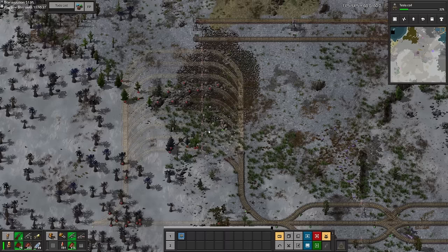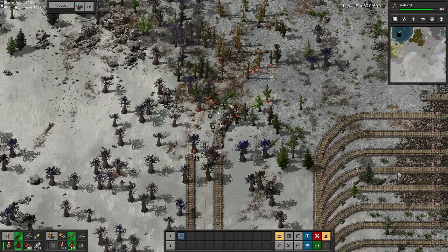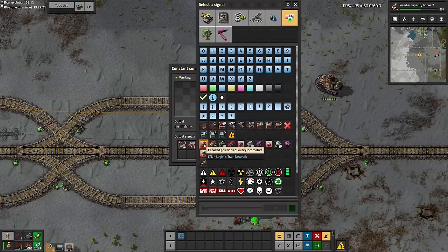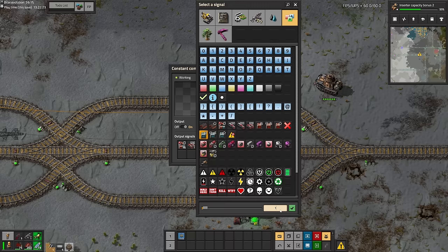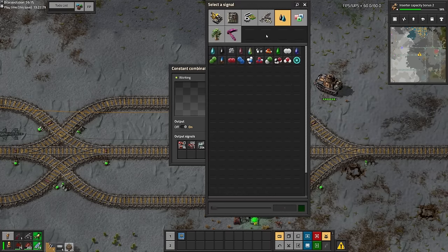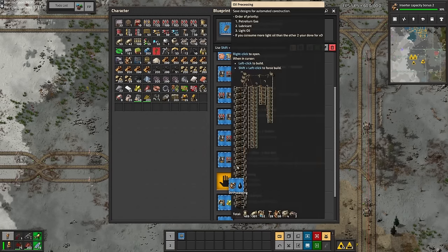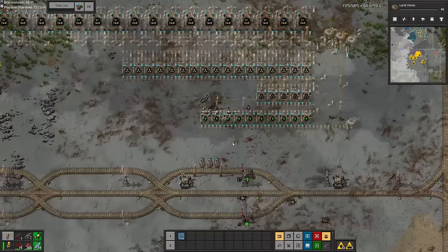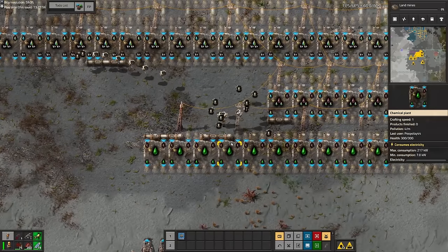The one exciting moment in this process was when I accidentally cut the oil supply to the old base to redirect it to the new base, only then remembering that my entire power grid was running off oil. That didn't take too long to fix, and I quickly sorted it and started placing an oil processing blueprint in the new base — the first thing we built — so we could run the power for the new base as well.